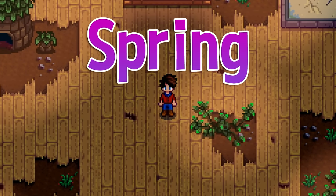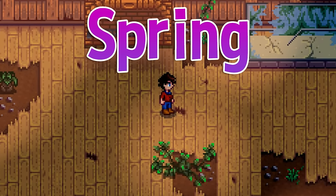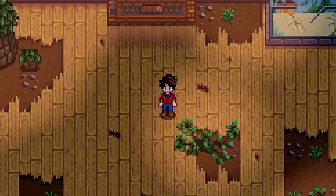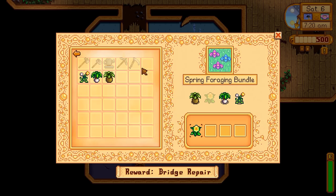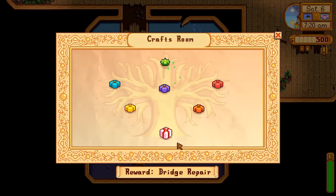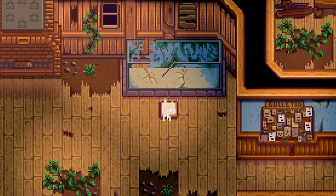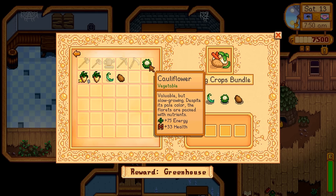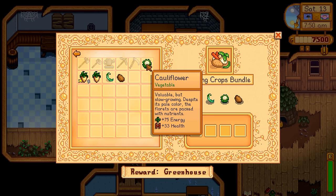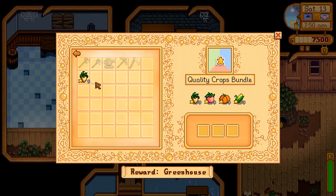Here is our Year 1 Spring. The first thing to address is unlocking all of the bundles. We need to complete a couple of bundles to unlock all of the rooms. It's easy enough to have all of the Spring Forageables by Day 6, which is the first day you can access the bundles, so we'll complete that — unlocking both the Pantry Bundles and the Fishing Bundles. With access to the Pantry Bundles on the 13th, if we planted all crops on Day 1, we can complete the Spring Crops Bundle and have 5 Golden Parsnips for the Quality Crops Bundle.